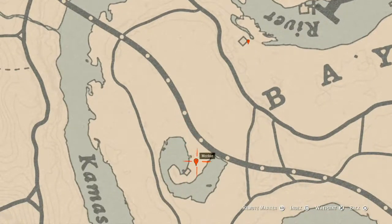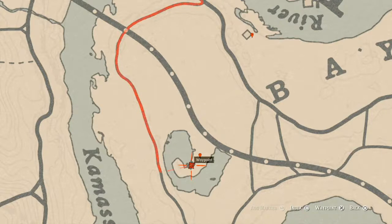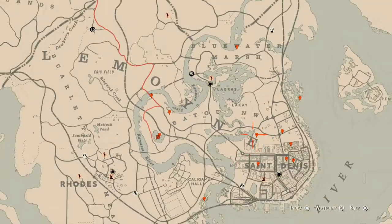Our next marker is a bird egg — this one you can get. It's a heron egg, H-E-R-O-N. It's in the tree; shoot it down with a Varmint rifle or a bow using a small game arrow. Inside this nearby house there are two more things: an antique alcohol bottle which is a scotch whiskey bottle on the table to the right as you walk in, and a King of Swords tarot card also inside the shack to the right.